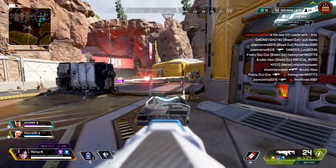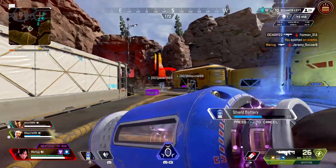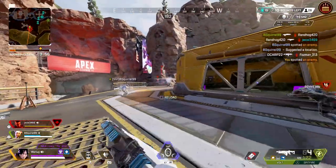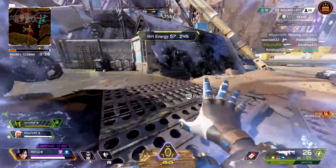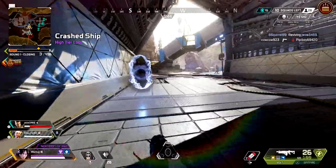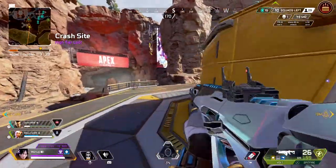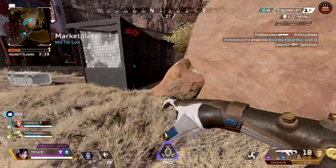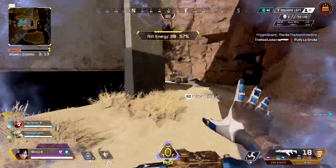Now onto the bread and butter of Wraith — her portal. Defensively, her portal can be used in so many different situations, namely saving your team. If you have a downed teammate, her portal is the best way to get them out to a safe location to be rezzed. Start the portal right where your teammate is so when you place it down they'll go through it right away. Similarly, porting to them from a safe location works just as well. Offensively, her portal is great for getting in and out of gunfights. For example, when third partying a fight, portal in, shoot your way through, and if you get hurt or need a quick getaway, take the portal back out to safety.